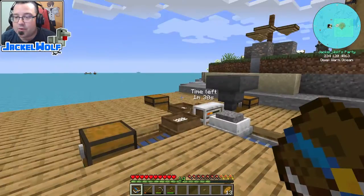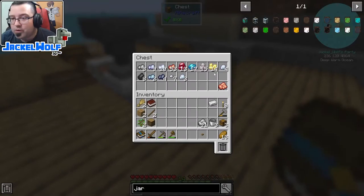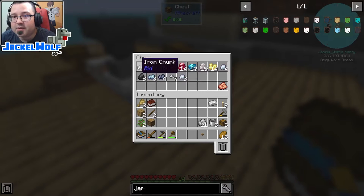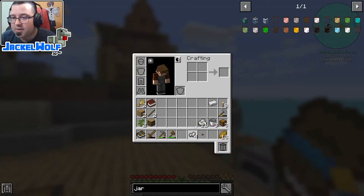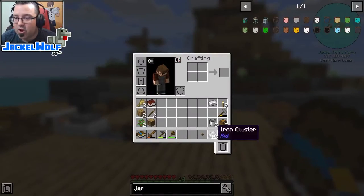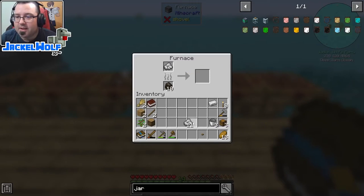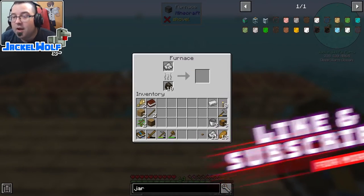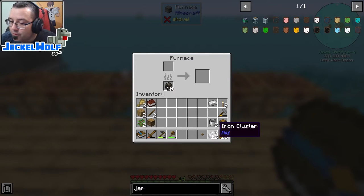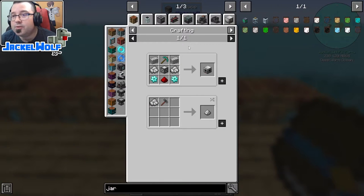That was all last episode. This episode we're going to focus on taking the resources we get from the sluice — which early on are going to be these chunks. If we take four chunks and put them in a two-by-two crafting area, we get something called a cluster. The iron cluster by itself is not a usable item; if you try to run it through a furnace it does not convert into iron ingots.